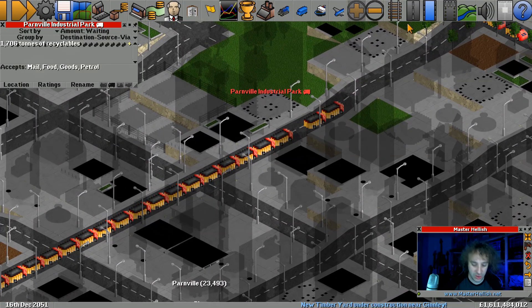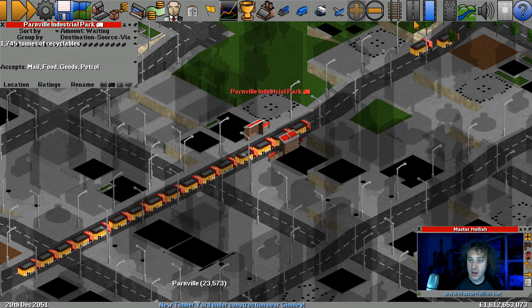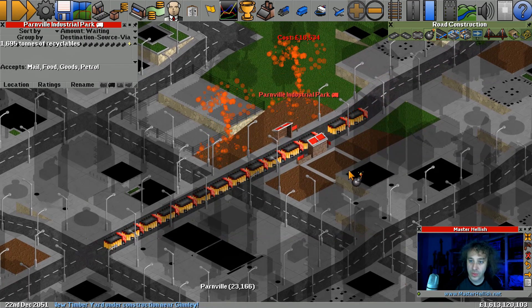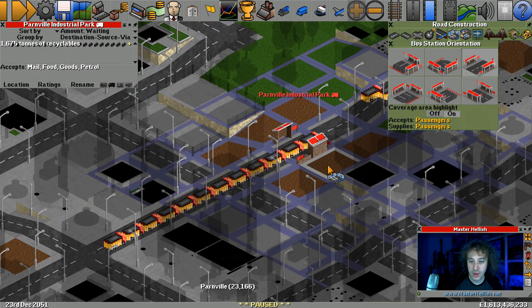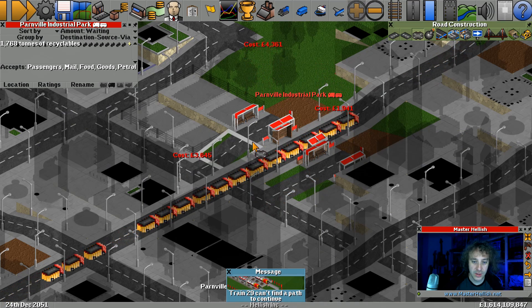It's time to upgrade these truck stops. What we're going to do - Controls X - bring up the menus for transparency. We're going to turn stations on so we can see that. We're going to spend a bit of money. We're going to remove all that and expand out both ways, like this.